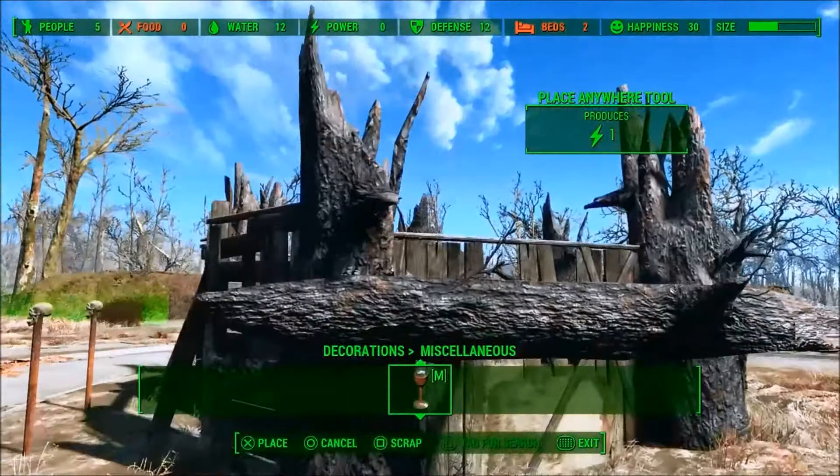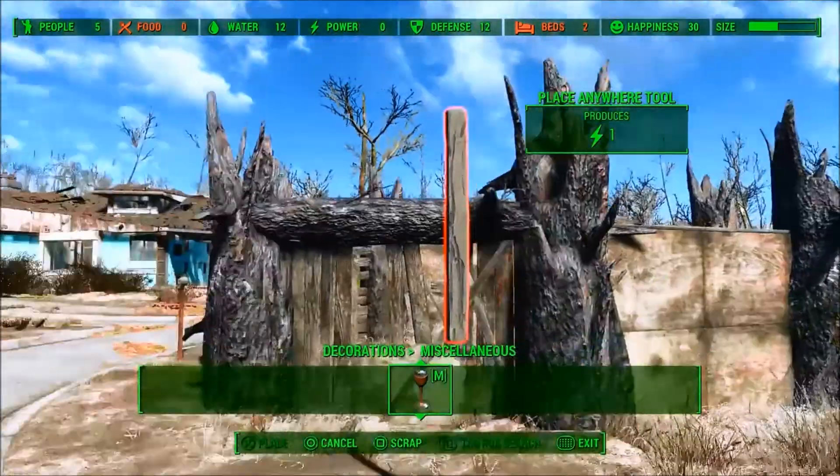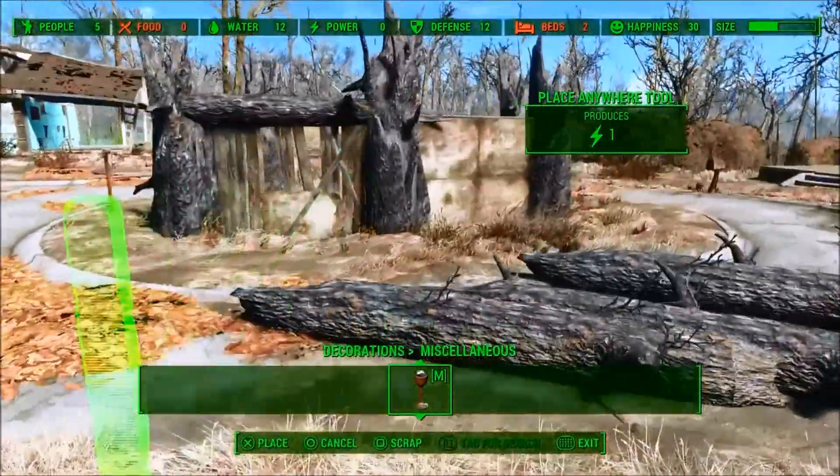Nothing too special about this — just using the same fallen tree all around the little house here, just to give it a little different look.